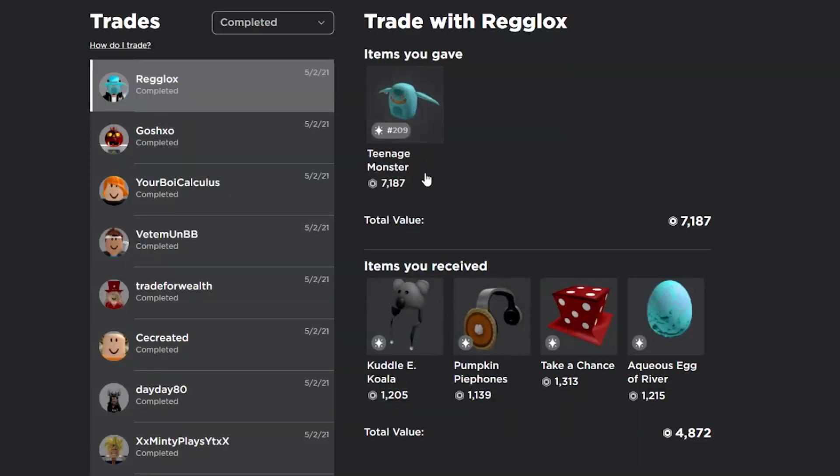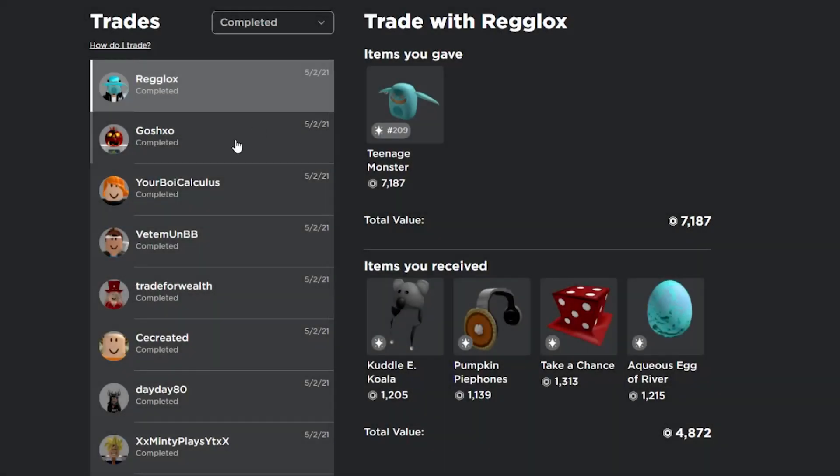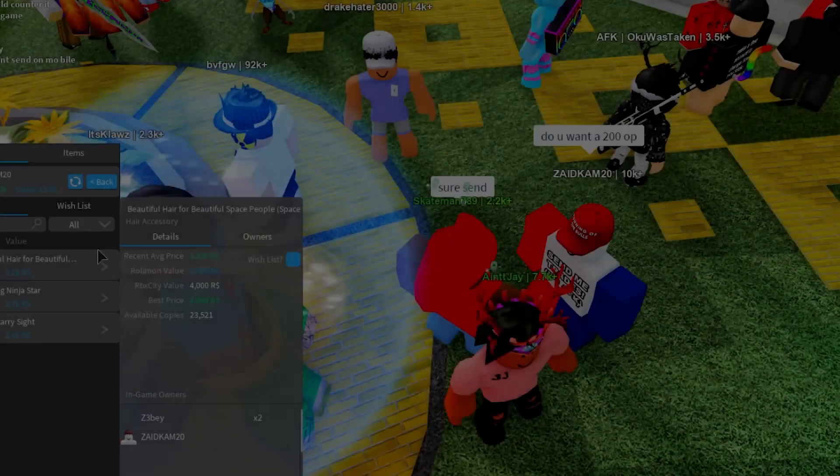I was just able to flip the projected — I traded it to this guy and was able to get the Cuddly Koala, Pumpkin Pie Phones, Take a Chance, and this egg right here. So I got 4.8k — that was a really good trade. If you remember we only gave Sinister Branches for the Teenage Monster, so that was a 2.3k profit right there.